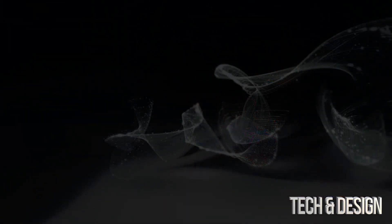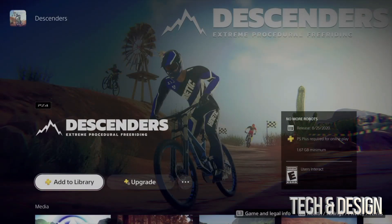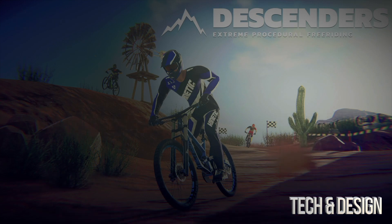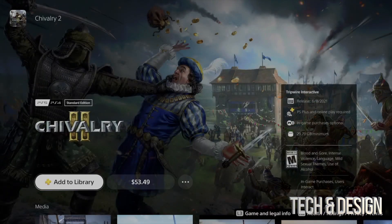This first one is 69 gigs. Let's go back and take a look at the second one — we'll add this to our library as well. This one is just under 2 gigs, so it's pretty small compared to the other one. Then the last one here — add it to library as well — this one is 29 gigs, pretty close to 30 gigs. Again, you can choose to download it now or later to play the full game.